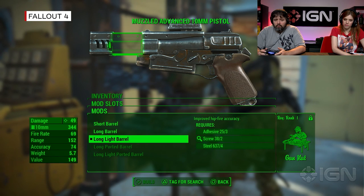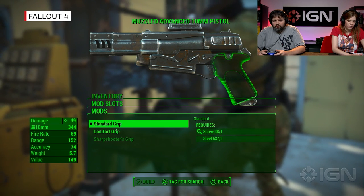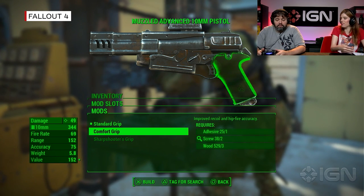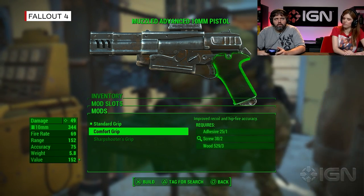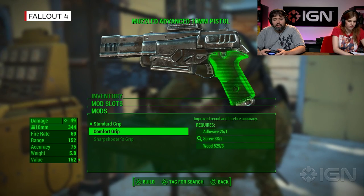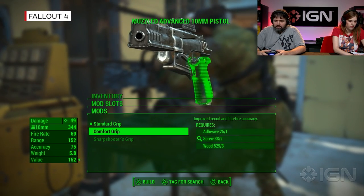This long light barrel I would never be able to craft myself because it requires gun nut. But I wonder if there's something I can do with the grip. The good news is, even if you're not a total gun nut, there are still some nice drops that sort of make up for it. It's not guaranteed, but if you don't put points into your crafting perks, then it comes down to the luck of a drop.